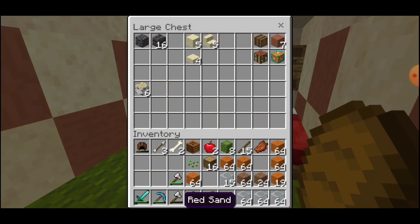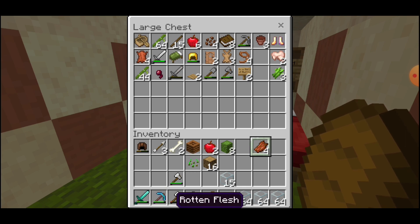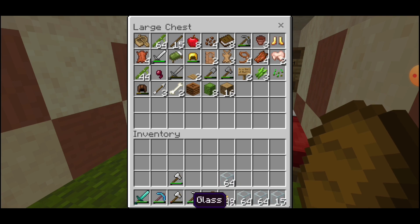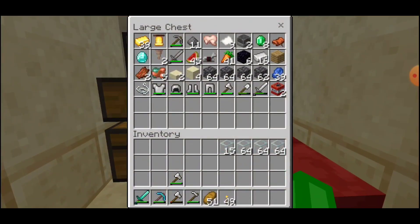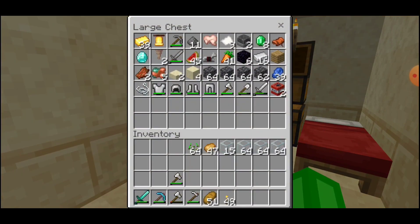I can just throw all that extra sand in there. We need seeds though — a lot of seeds. I'll put that up there. Let's go see if Blockson has some seeds. He does have some seeds and a lot of — oh, he also has some potatoes, that might be helpful. I'm gonna put his bread up there. Wait, I also need logs but he doesn't have any in there.